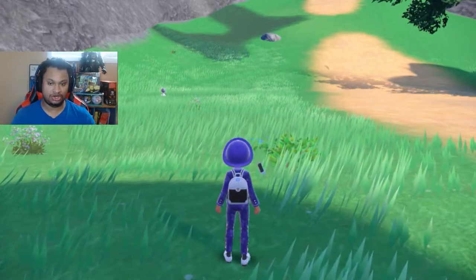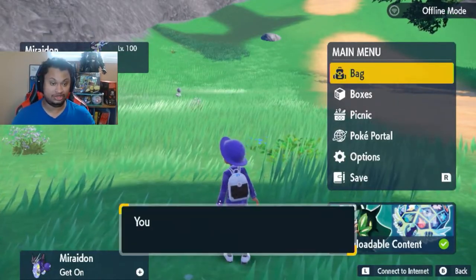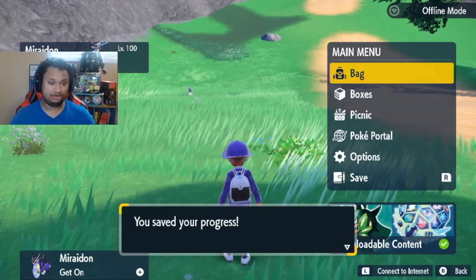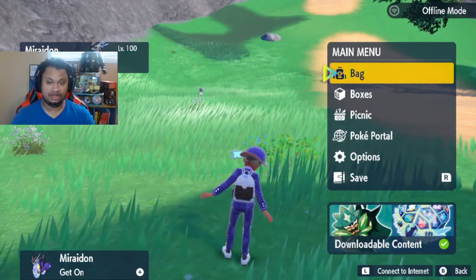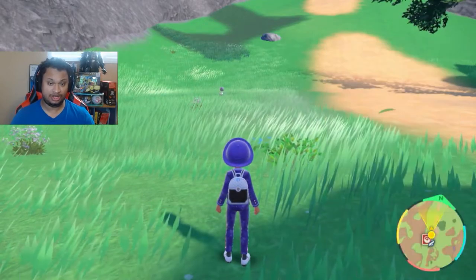To get started, you want to make sure you save the game so that if you don't get the shiny you're looking for on your initial sandwich, you can reset and save your herb of mysticas. Make sure auto-save is off in the options, then set up a picnic.